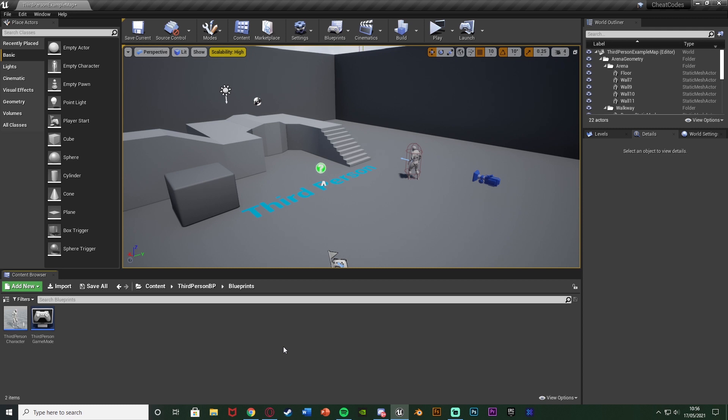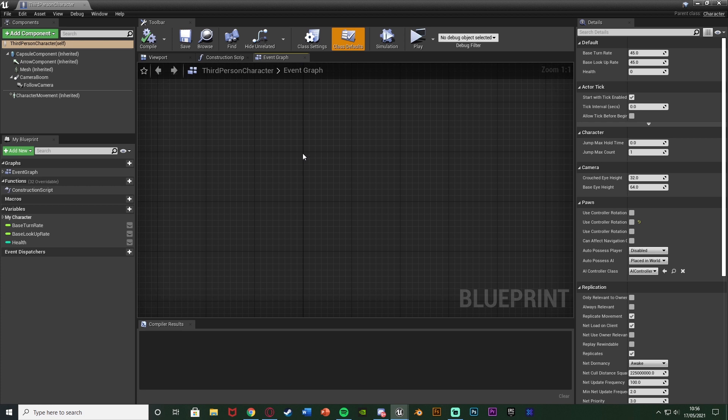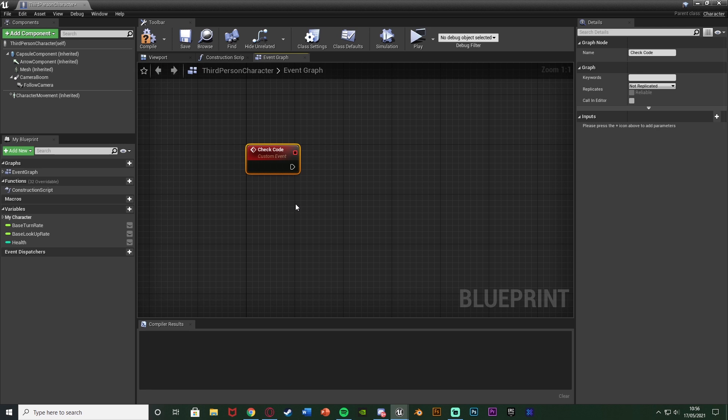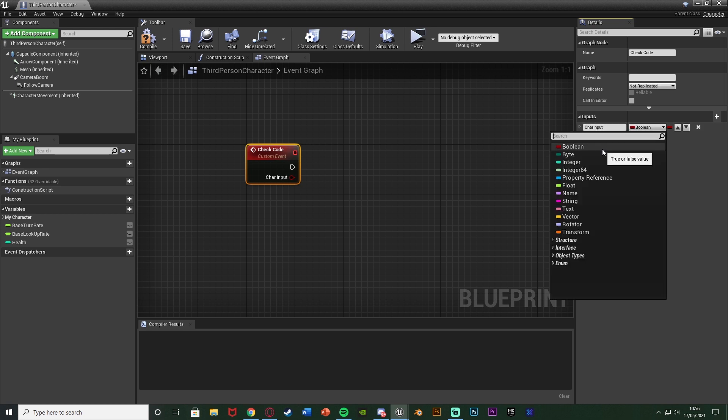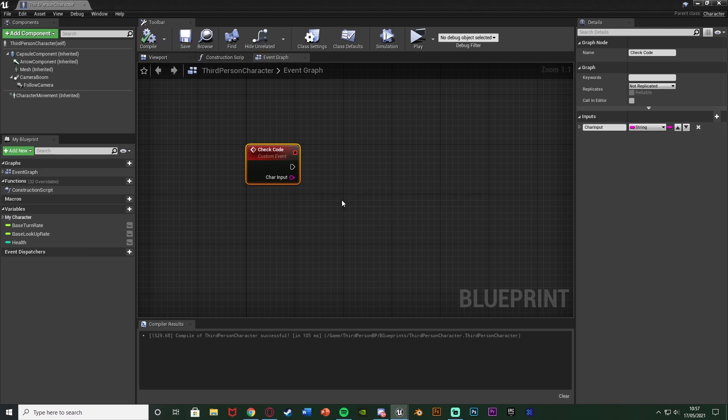The first step is to open up our character blueprint — for me that's Content > ThirdPersonBP > Blueprints > ThirdPersonCharacter. Once we're in here, we want to create a custom event. Right-click, add a custom event, and name it 'check code'. We're going to run this every time we want to check the code the player is currently inputting. Add an input, naming it 'character input', and make that a string variable type. Compile and save — we now have a custom event with a string input.